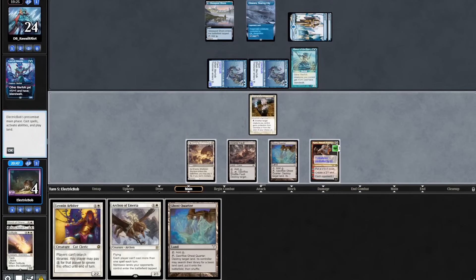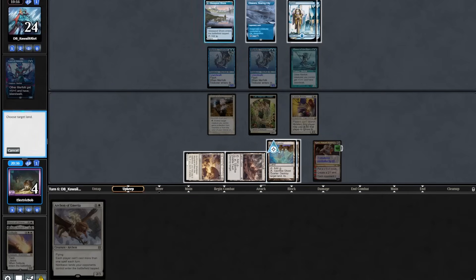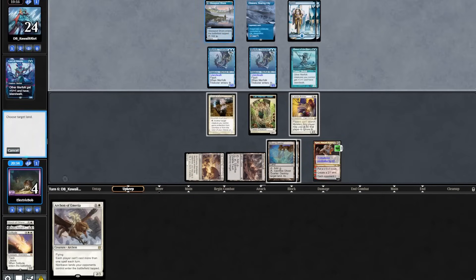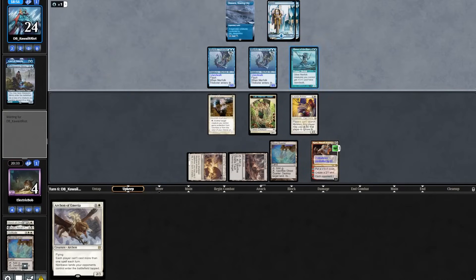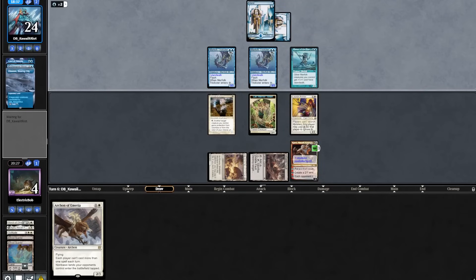We topdeck another Ghost Quarter. We'll use the 0 on Ajani, then play out a Leonin Arbiter and another Ghost Quarter. On the upkeep, we will try and take out their Glass Pool Shore. They do not pay for Leonin Arbiter, so that's nice. On their draw step we will try and take out their other land, and again they do not pay for Leonin Arbiter.